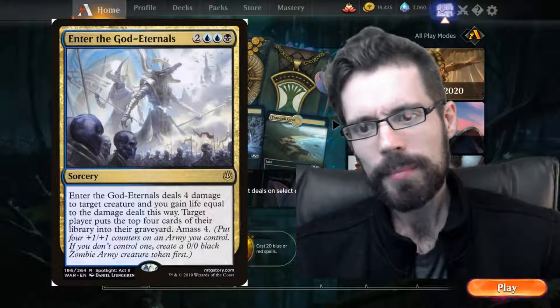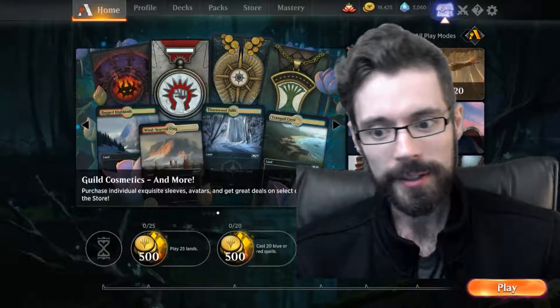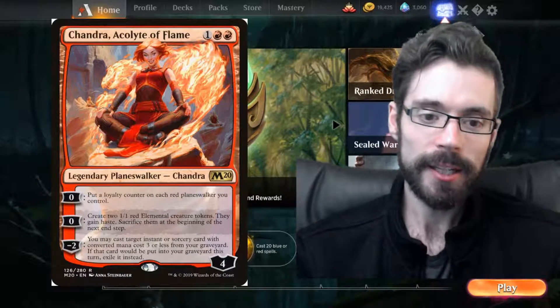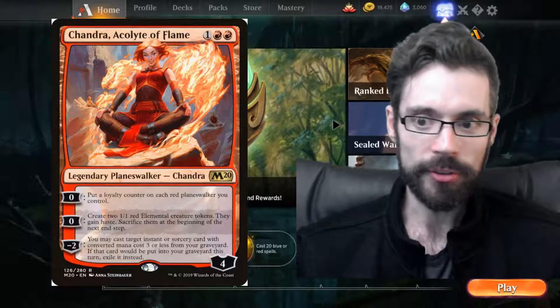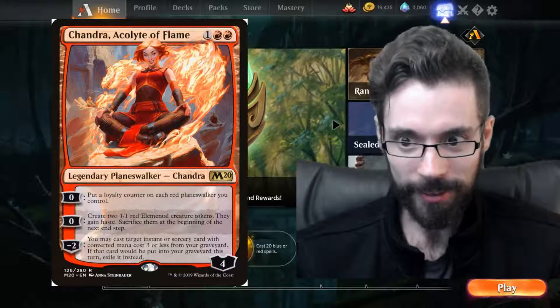You're actually not making your position any better by milling your opponent unless you're specifically set up to do so. For example, there are cards like Chandra, Acolyte of Flame. I've had multiple games where I have Chandra in play, my opponent targets me with the mill portion of Enter the God-Eternals, and I say great — now I have even more spells in my graveyard that I can flash back.